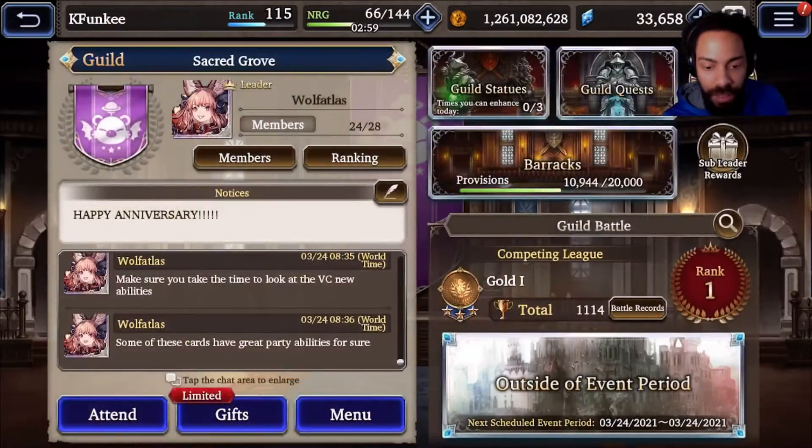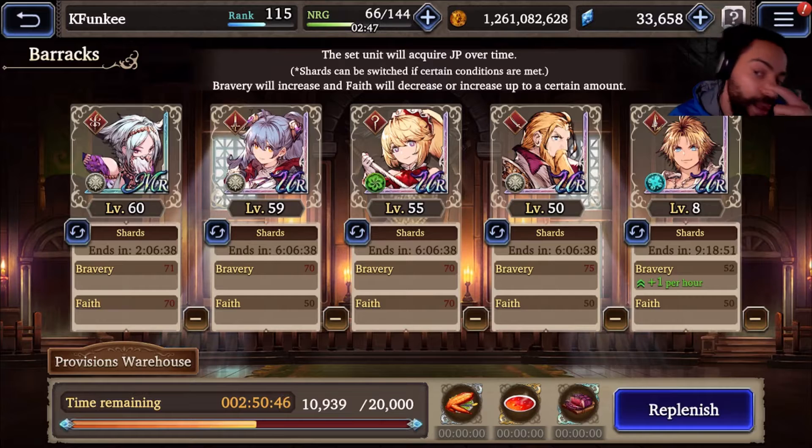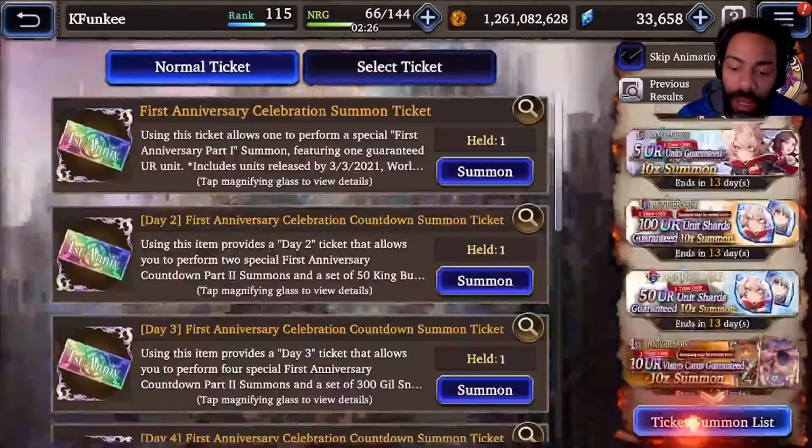I'm basically working on my light slash team. Somehow I put Ayaka onto here — I don't know why, I guess I thought she was light but she's not. She should be at 40 shards LB4, so I really don't know why I put her here. Now that she's at six hours I'm just gonna wait it out. I threw in Titus because he's new and we need some of his shards. Let's go back to the summon screen and the ticket summons.